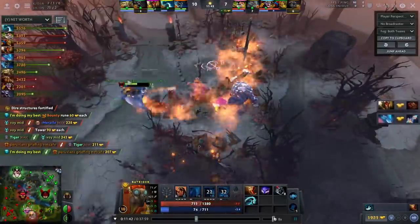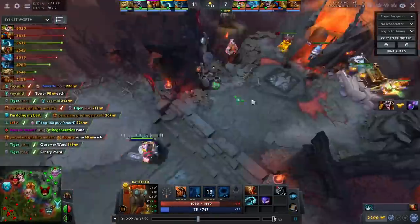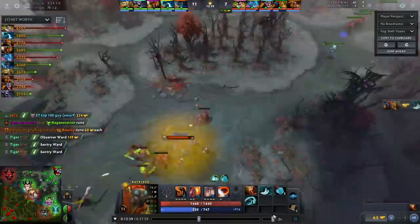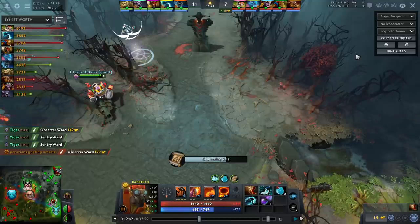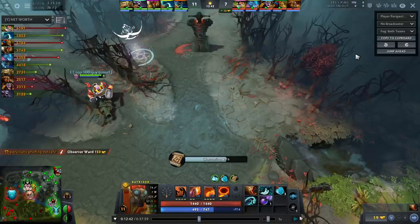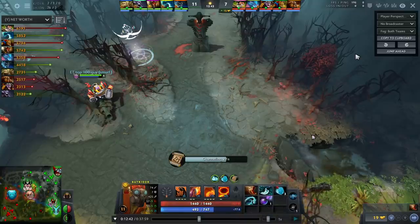I want to show you how quickly I get Blink Dagger. If I had stacked a couple more times I would have already had it, but I get a 12-minute Blink Dagger. Now with these items, Batrider is a god. Nobody in their right mind thinks Batrider is bad once he has Blink and Boots of Travel. This is one of the most cancer heroes — there's a reason it comes back every single TI. The Flaming Lasso ability to pull an enemy into your team is just absurdly broken. The question is: can you get to that point without losing? With this strategy, 100% you can — and quickly.